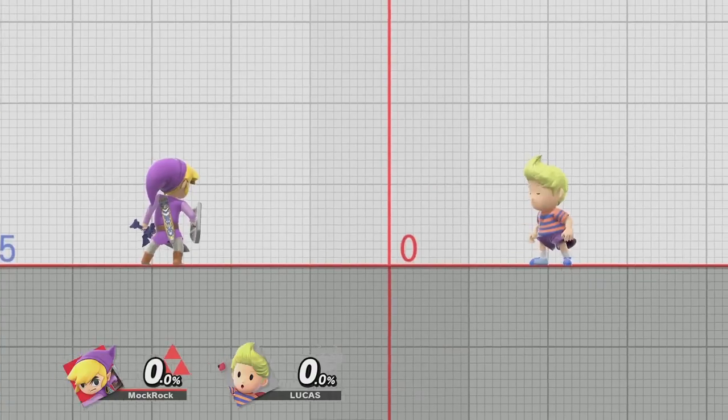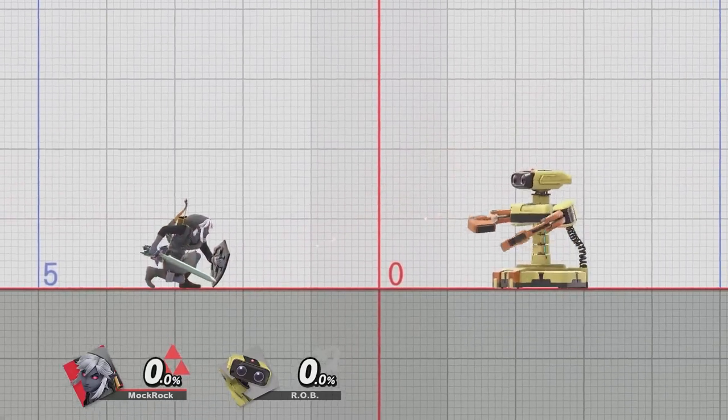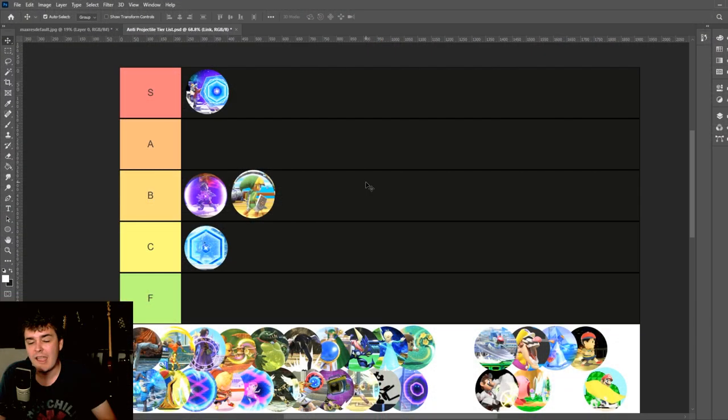I like the way the shields work. I like that there are still some blind spots you can work around. I like that crouching makes your body get covered more, and in theory I really like this kind of walk/crouch dynamic to get around projectiles. It's not at its best in Smash, though.